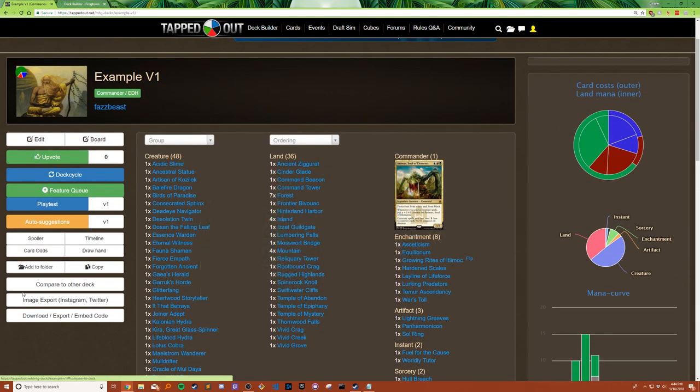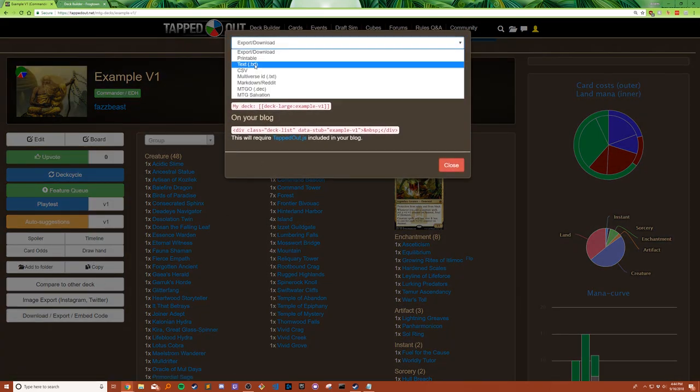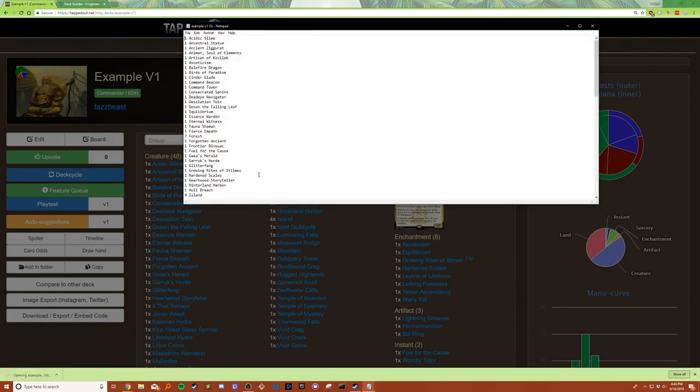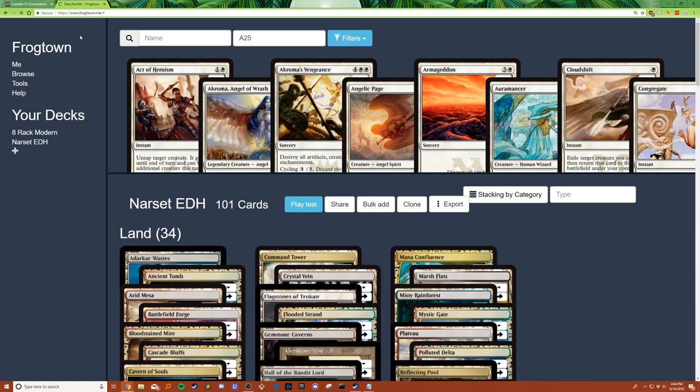What we need is to download and export. Go to the dot-text file. Once you do that, it automatically downloads. Click on it — as you can see, it comes up with a list. This is one way you can do it. Copy this and then head on over to Frogtown.